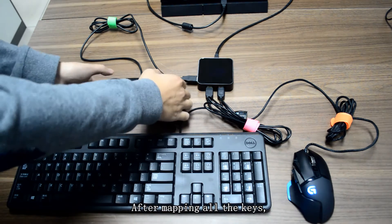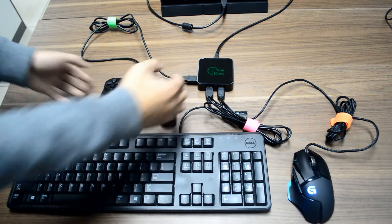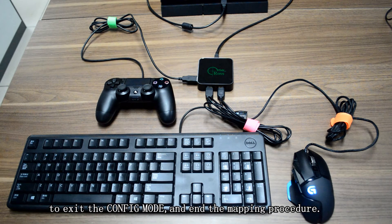After mapping all the keys, you can press Share and Options on your controller to exit the config mode and end the mapping procedure.